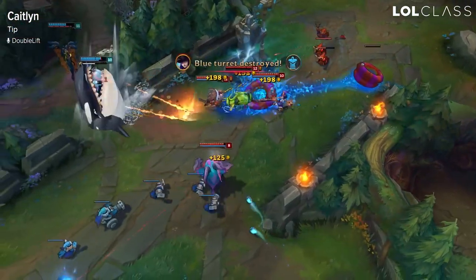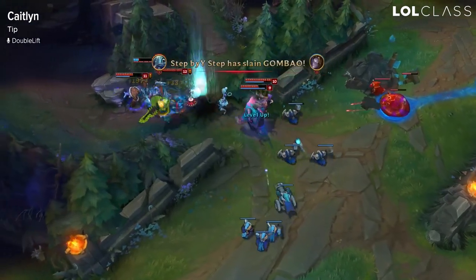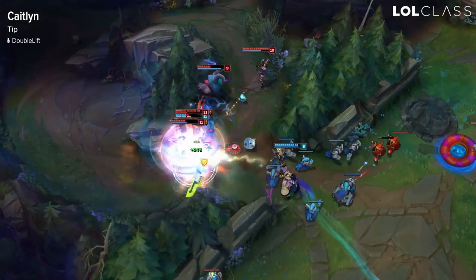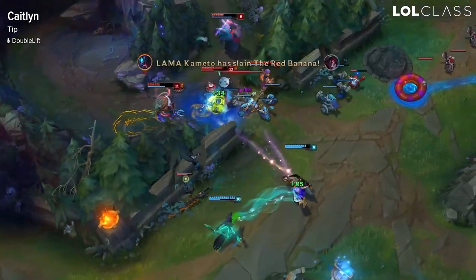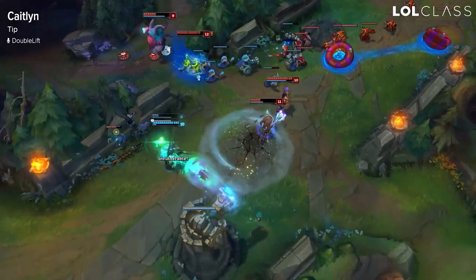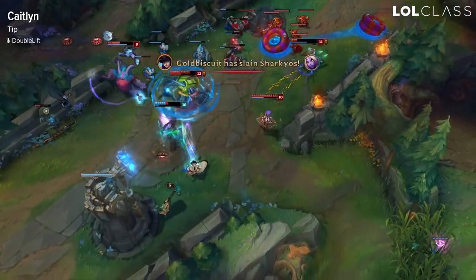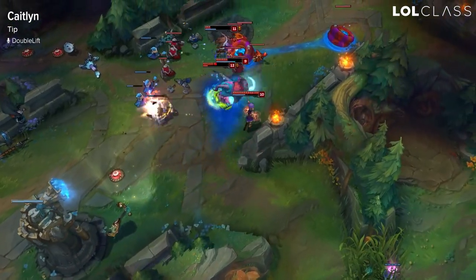The second tip is when someone CCs one of your opponents, you can always end up trapping them out of it. For example, if Leona hits an ulti you can just put a trap right under their feet and they'll get rooted for the one and a half second duration — that's just such a powerful tool, especially since Caitlyn has so many more traps than before. Anytime someone is CC'd, look for the trap under their feet: it chains the CC, gives you free damage with headshot, and it's just super annoying to deal with.